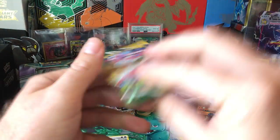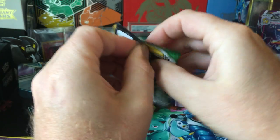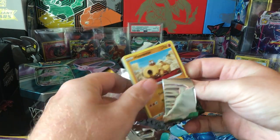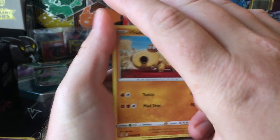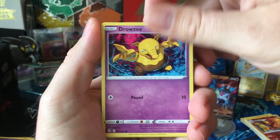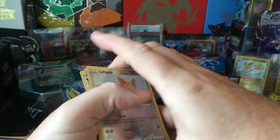This Sylveon tin is due for a hit — just saying. We got a hit out of the Espeon, a nice hit. Sylveon — Slakoth, Hippopotas — I don't like the feel of this pack in my hand though; I don't think there's anything in there. Rufflet, Drowzee, Lillipup, and Talonflame. Dang.